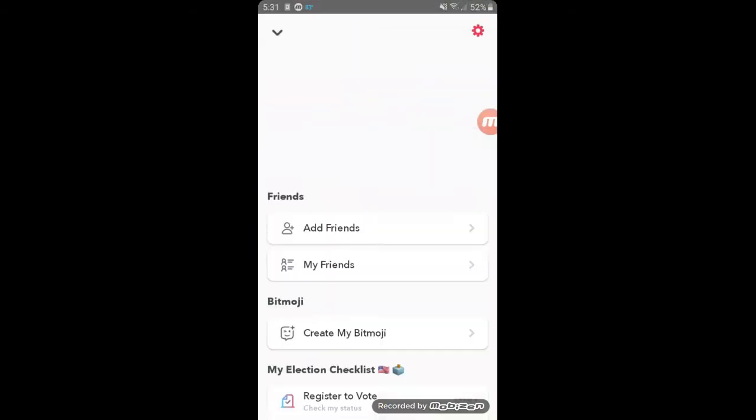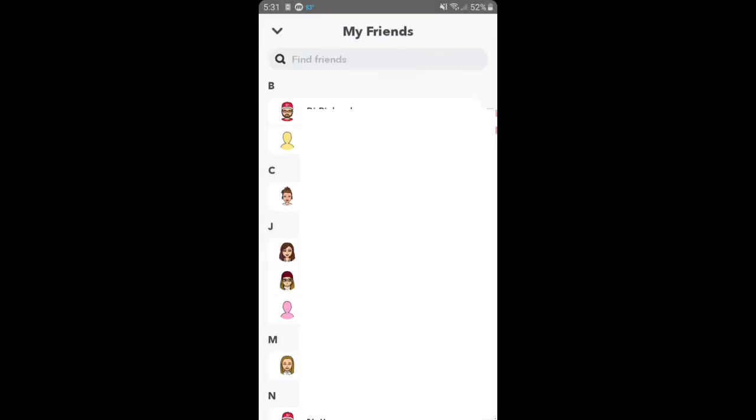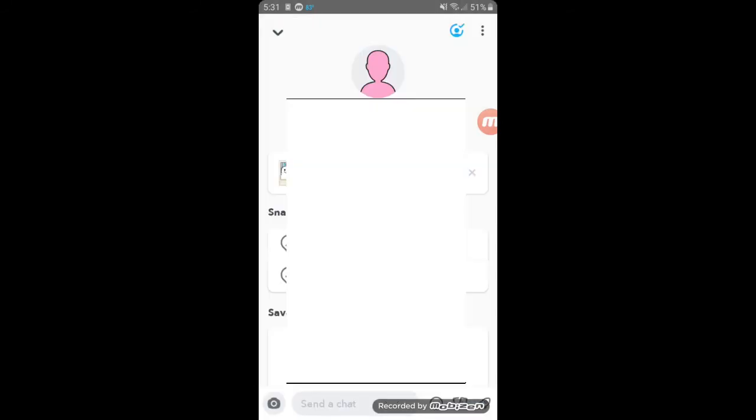To mute notifications from certain individual users, click the icon in the upper left corner, then select my friends. Then select one of your friends, then click their icon in the upper left corner, then click the three dots.